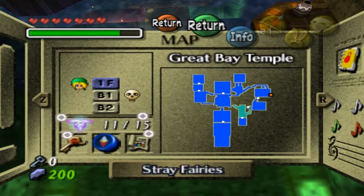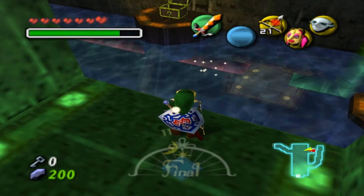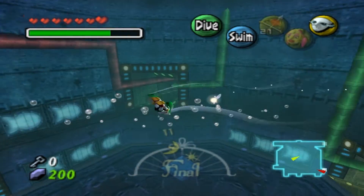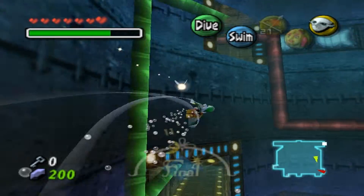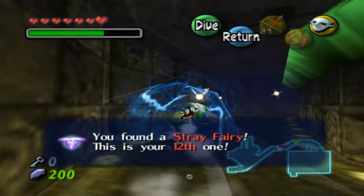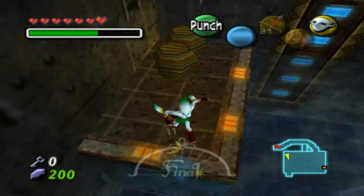There's a stray fairy in this area — it should be where I'm standing somewhere. Oh no, there's that other section we're supposed to go to. I hope that's the one I didn't go to yet. We're gonna go through here — I've already been through here, I'm just wasting time. Wait — I don't know because I just picked up a stray fairy. No, this is the area I've already been to. I'll cut back to where I should be.